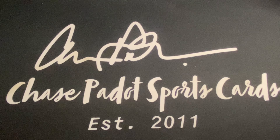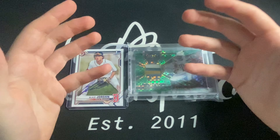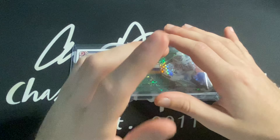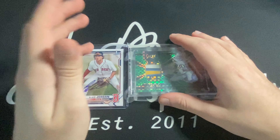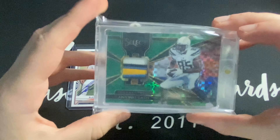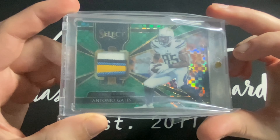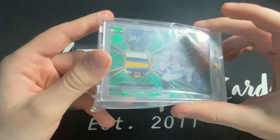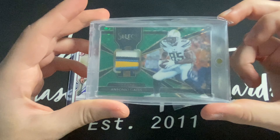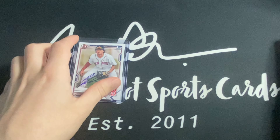Coming in at number five, I've got two cards. This is the only position on the list where I really didn't know what to pick — I could have picked one thing or the other, there are even other cards I could have had. I'll call this the 'PC only, not really on value' spot. One of the two cards I put up for number five is an Antonio Gates from Select, patch numbered to five. I forget what this colorway is called, but that's probably around a 40-something dollar card — I just used to love using him in Madden, so that card's special to me.